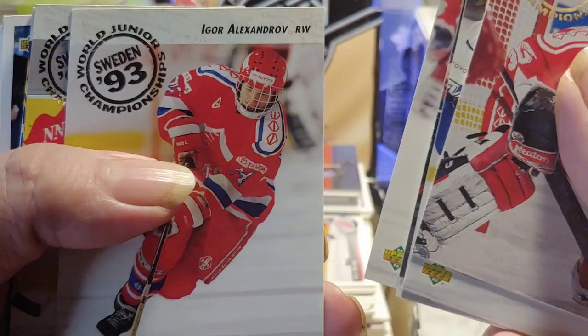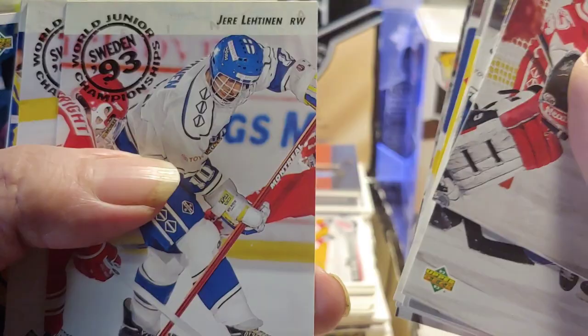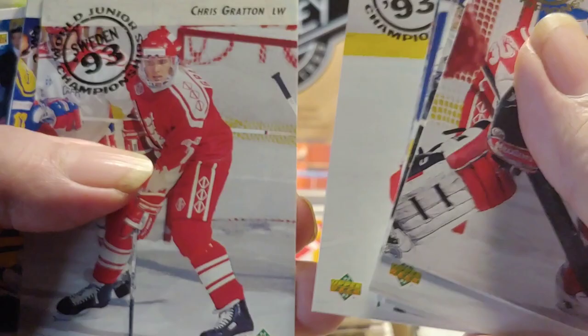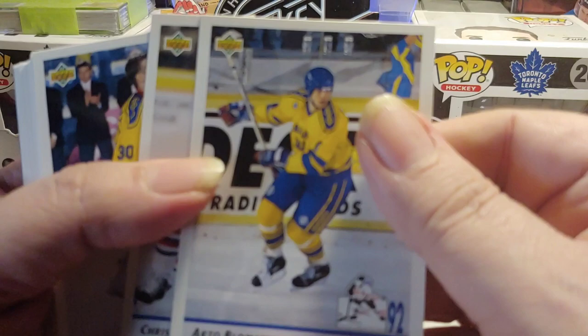This is the checklist for the World Juniors: Nikolai Semen, Brent Tully, Alexandrov, Sharifijanov, Victor Kozlov, Chris Pronger — that's his rookie. Jere Lehtinen — that's his rookie. Tosoglin. Chris Gratton rookie. Peloton rookie. Mike Rathje rookie. Lafayette. Saku Koivu rookie. And that's another batch of rookies.